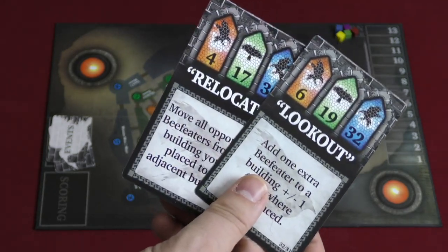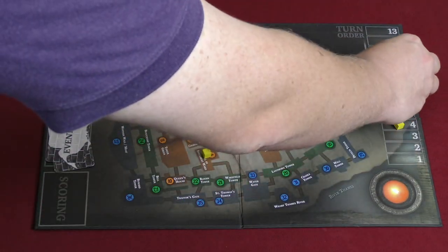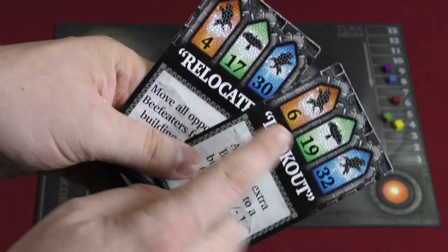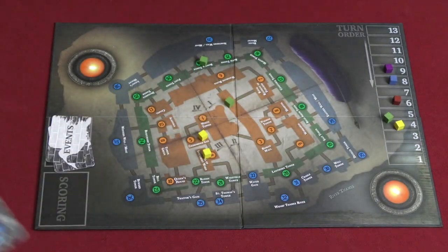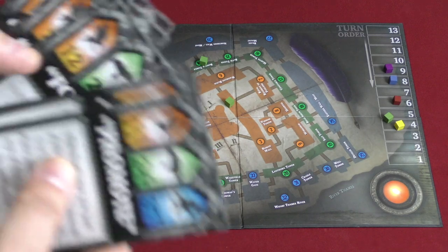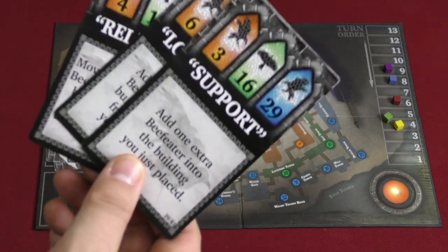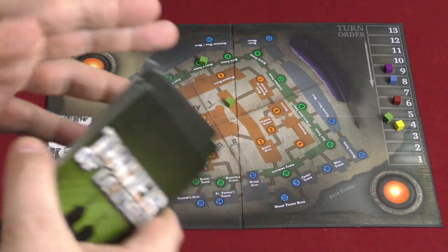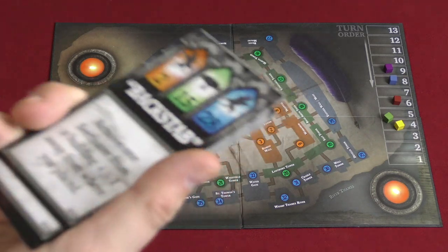After players are done, you determine turn order for the next round — everyone moves their cube to the orange building number on their first card played. If two players played the same number, you go by the second number played; if that's also tied, you switch turn order. You then set those cards aside, look at your remaining four cards, pick two, and play the last two. After that, you do scoring and give out Ravens. Then players pick three of their six cards to remove from the game; the other three get shuffled back into their deck, and you draw six more cards for the next round.